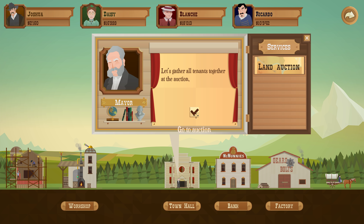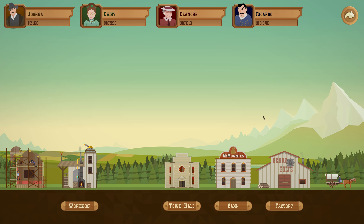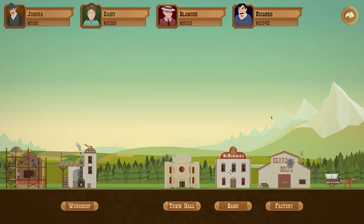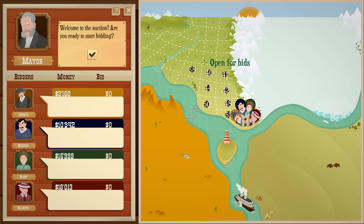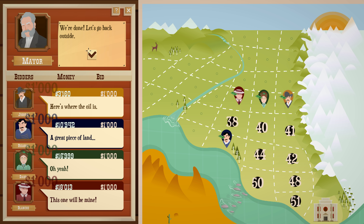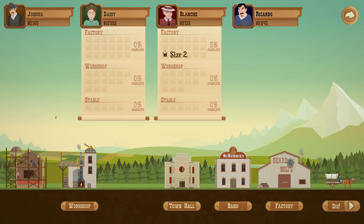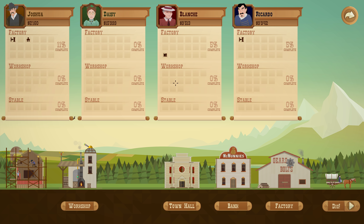We've got to do the auction — let's go back and borrow a bit more money. I might bankrupt myself here. Town hall, land auction. No one outbid us — that's good. We have just enough money. We can see their upgrades too — she did a silo size upgrade, he's done the width upgrade, and we've done width and branching. Let's go digging.